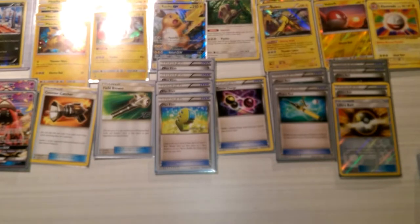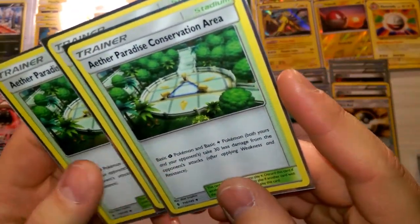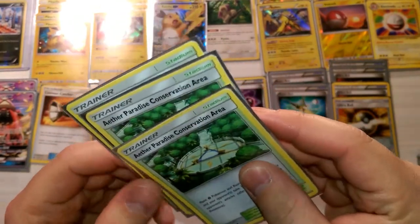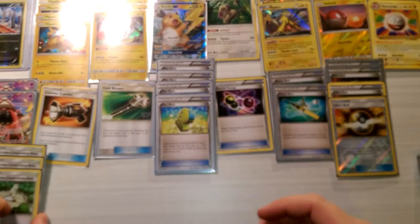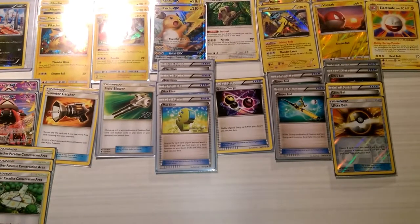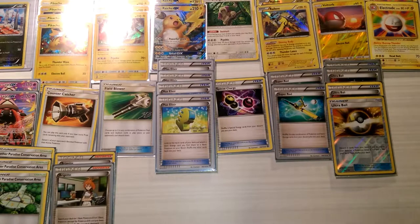For stadiums, we play three copies of Aether Paradise Conservation Area. Basic Grass and Lightning Pokémon take 30 less damage from your opponent's attacks after applying Weakness and Resistance. We've got three of these to help Raikou just be a tank — take hits and keep taking hits. We can search them out with Tapu Lele on turn one to grab anything we want.